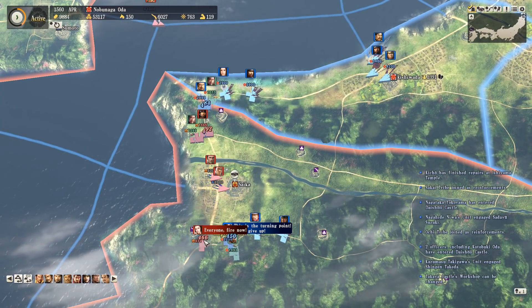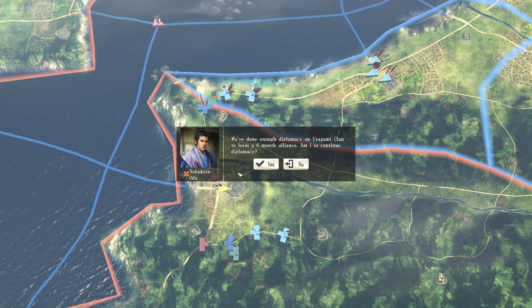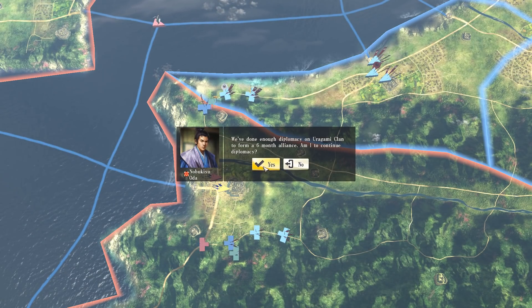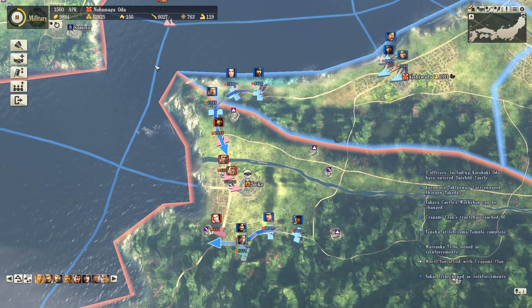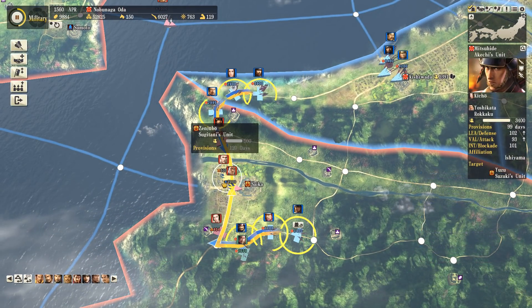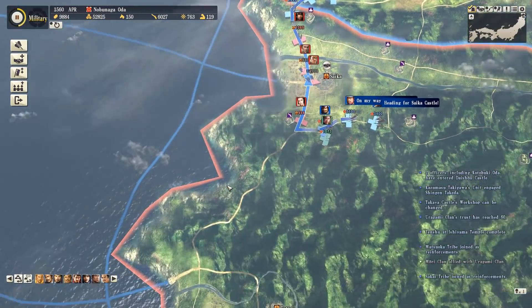The only thing that will hold us back, potentially, is supplies. The enemy are making us stand here for a while, and many of our units will be stuck in a queue battle or no battle, wasting their supplies. So if they can hold us up for long enough, we might have another Fukushima situation where we just can't siege them down before we starve to death.